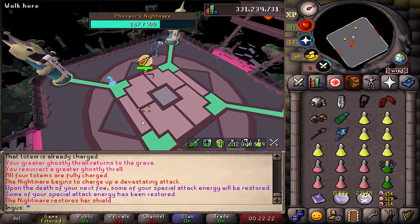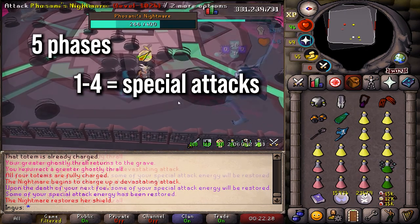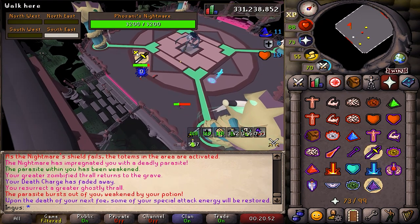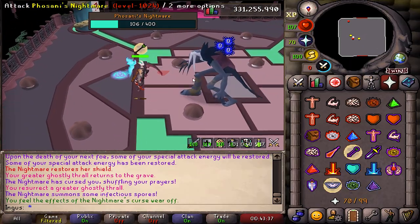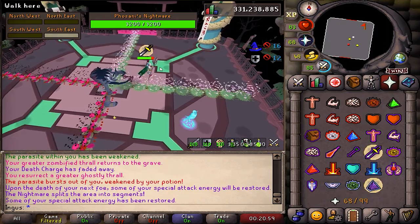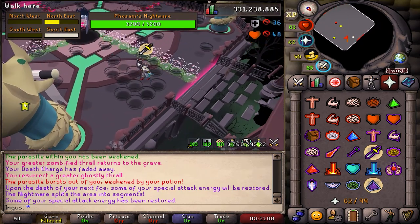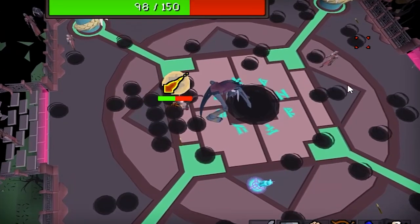If you've never killed Fosani's Nightmare, this is roughly how the fight goes down. There are five phases, and in phases one through four she can use any number of special attacks. These include spawning husks to stop you from moving, infecting you with a parasite — which means you have to drink a Sanfew Serum and kill it because it'll start healing her — blocking off part of the arena so you have to stand in a certain quadrant, and spawning mushrooms that disable your run and slow your attack by two ticks.